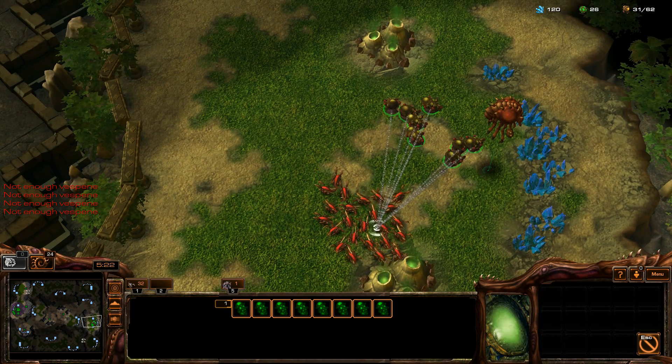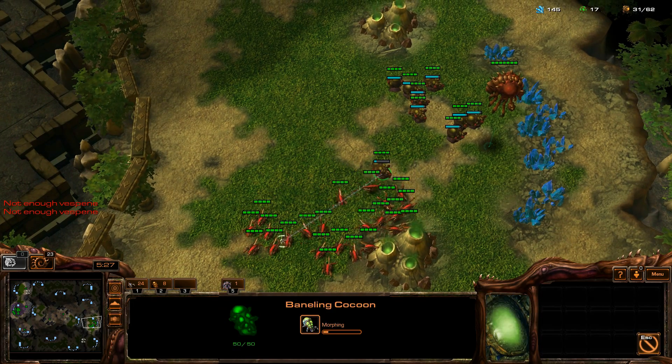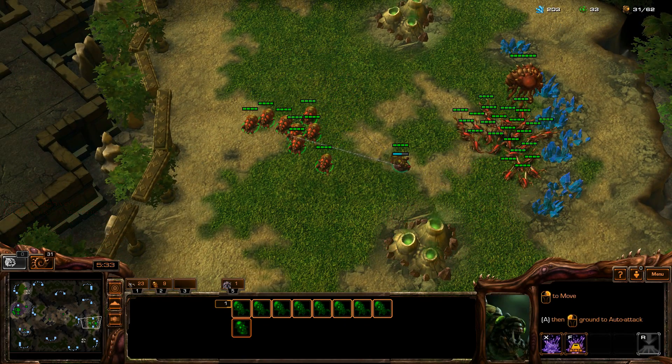So you just take it, ALT 2. If you want to put more in, take it ALT shift 2. And then, there you go — units hotkeyed. Thanks for watching, and I'll see you next time.